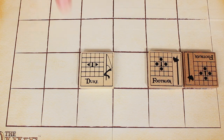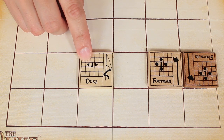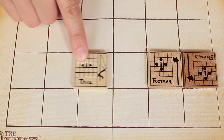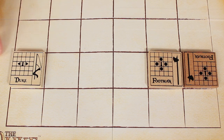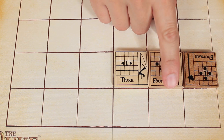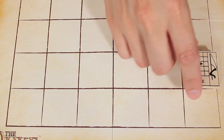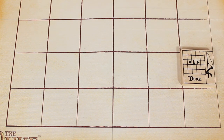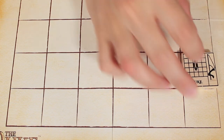Now let's look at another movement symbol found on the duke: the solid black triangle. This is a slide movement, meaning the piece can move any distance in that direction as long as it has a clear path. For example the duke would have to stop at the edges or when it comes upon a friendly tile. But if a tile hadn't been there the duke could have slid and landed on top of a footman capturing it and removing it from play. And as always, after you finish movement you flip the tile over.